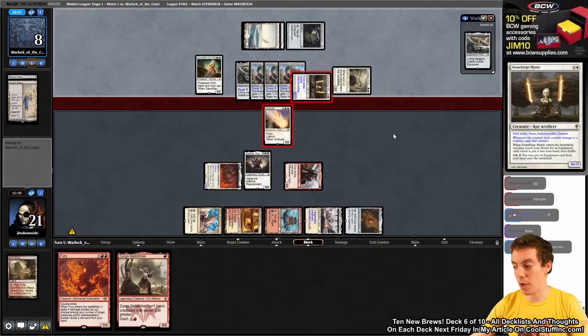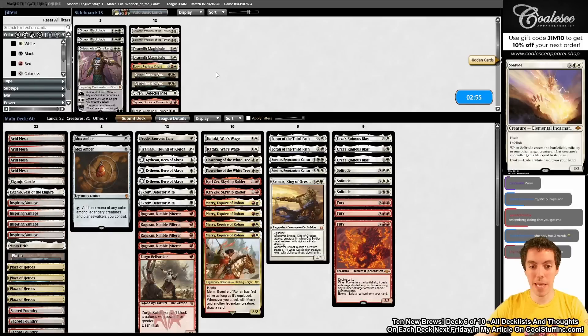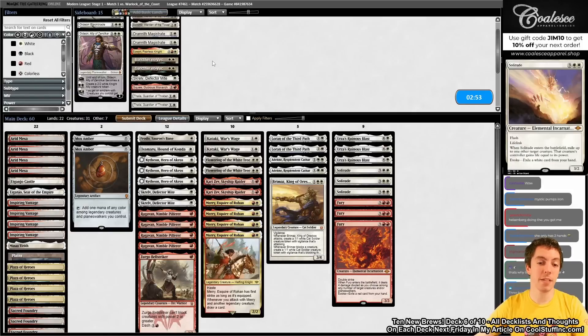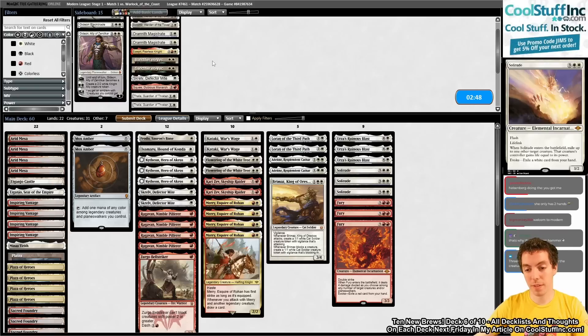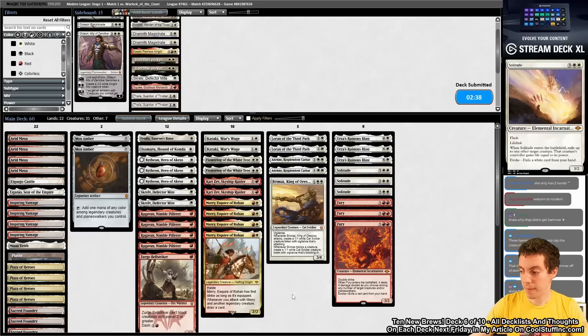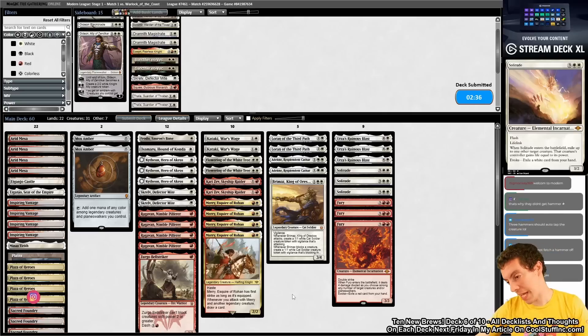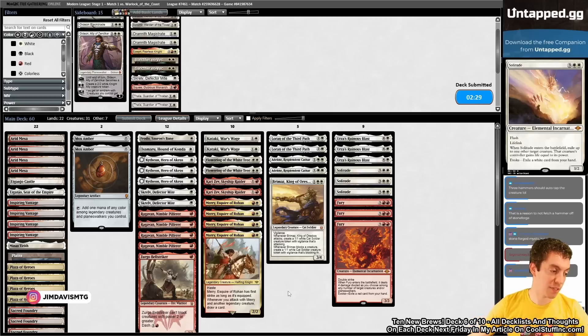Game three — we don't change much since we still have Ruinous Blast and Thalia in the board. Looking back, pitching Fury to kill Stoneforge earlier might have been the right play — it would have given us Solitude for the next creature. We keep our sideboard configuration and head into game three on the play.